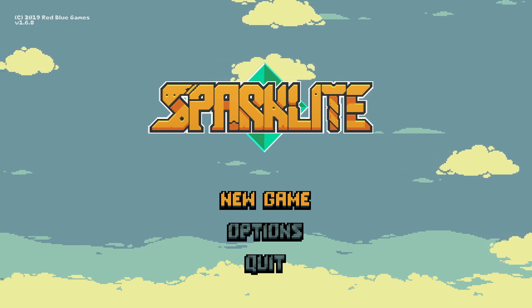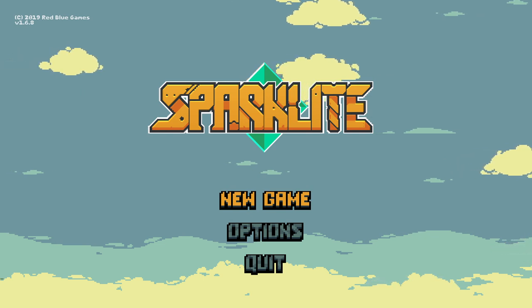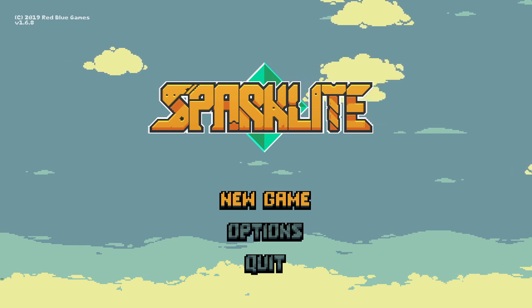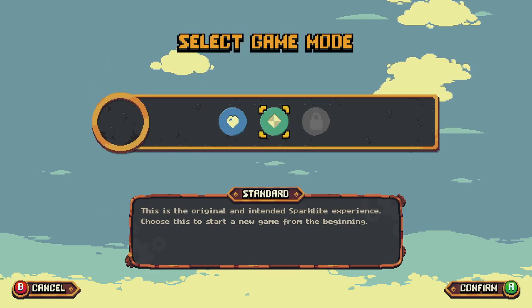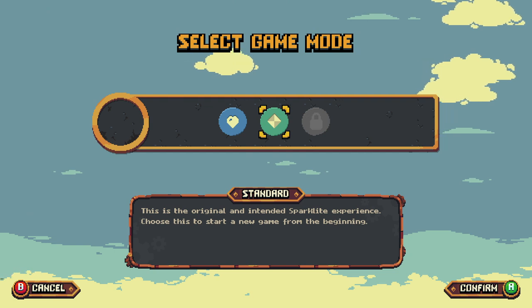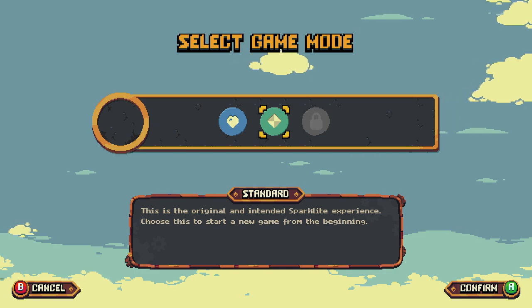It's just sat in my library for who knows how long — maybe since 2019, maybe 2020. That's kind of really when I started the whole bundle thing. But without further ado, let's get in the game. Gonna hit New Game, start a new game on Standard. This is the original and intended Sparklight experience — choose this to start a new game from the beginning. Here we go.